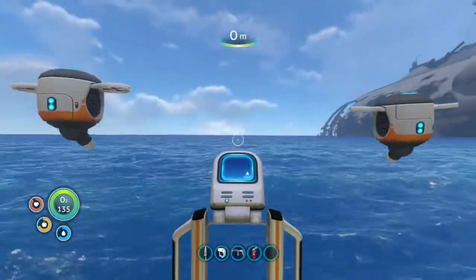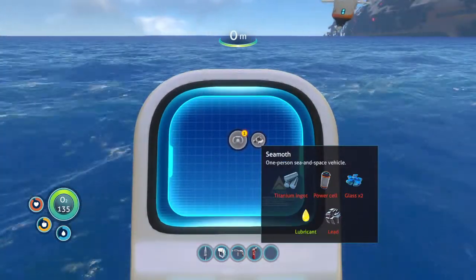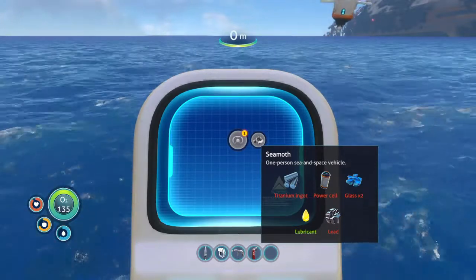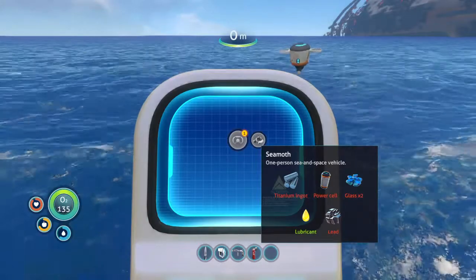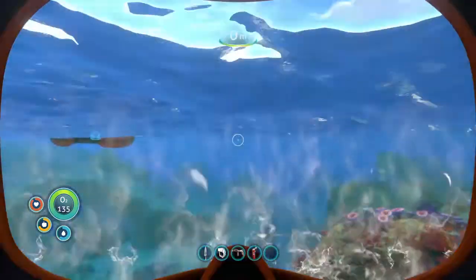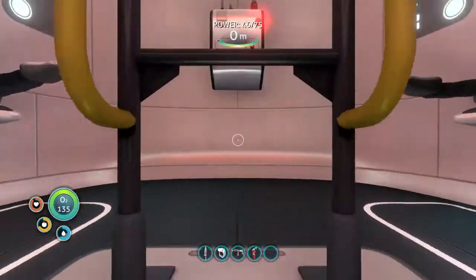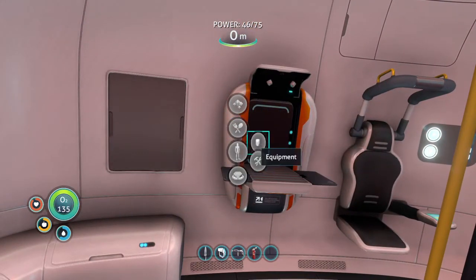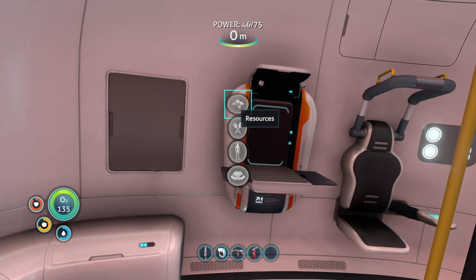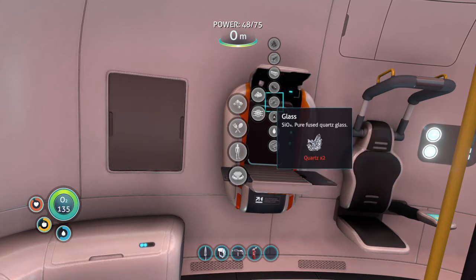This is the moment of truth. The Seamoth — never mind, you need titanium ingots and lead. Okay, I'm glad I didn't use my lead yet. I already have glass — that's good. I think I need... I wasted a titanium ingot. So I need a power cell, lead, and glass. I think I already have the glass and the lead. I just need the power cell. The power cell needs two batteries and silicone rubber.